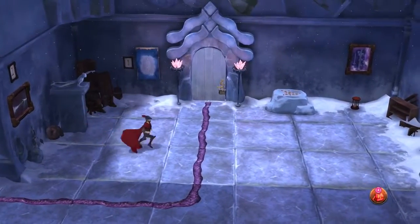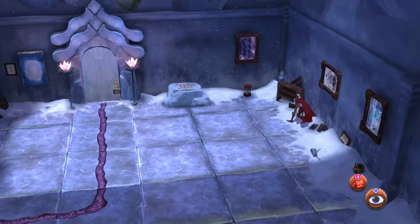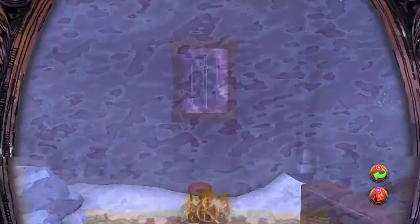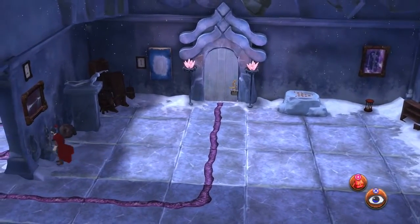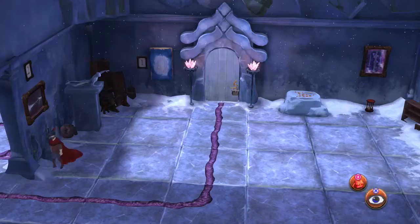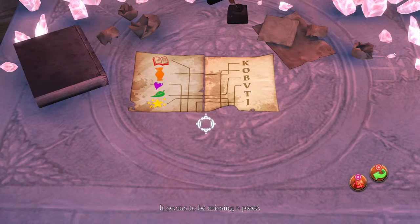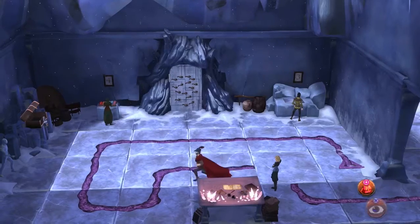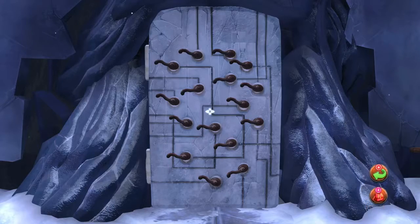Maybe can I use the puzzle piece here? It doesn't seem like that's right. Where can I use the puzzle piece? 'Extra puzzle piece with a purple heart on it.' We still have all of these paintings around here and I can't turn them anymore and I have no idea what I'm supposed to do with any of them. There's a little sand timer down here. I can't use the heart on anything here either. There are all these numbers around the place and it seems to be missing a piece.